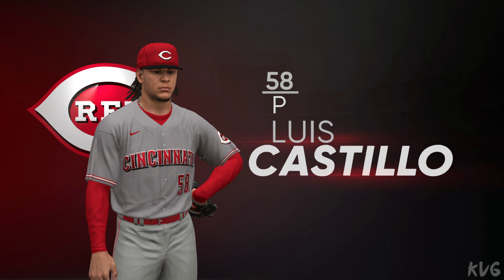Jack Flaherty gets the start for St. Louis. We call him Jack Flash — big arm, throws in the upper 90s, 97 to 100 miles an hour. Great life up in the zone, good hard breaking ball. He has tremendous mound presence — gets the ball, throws it in a hurry. There isn't anything really finesse about this guy; one of the top power pitchers in all of baseball.